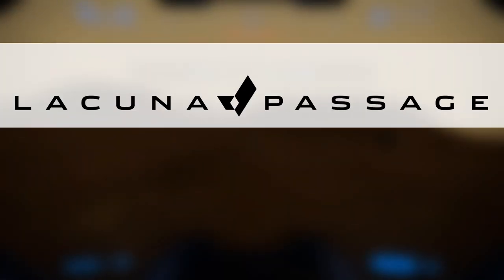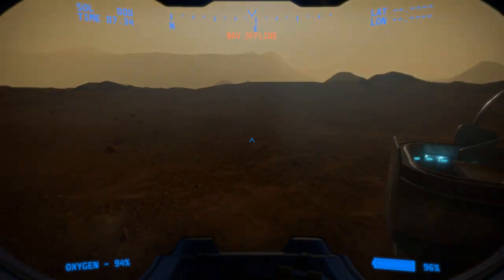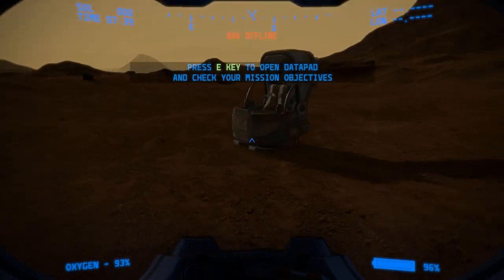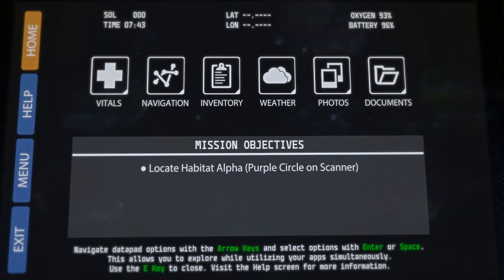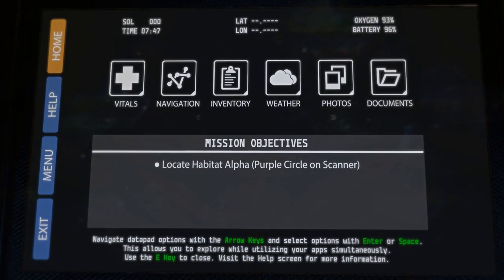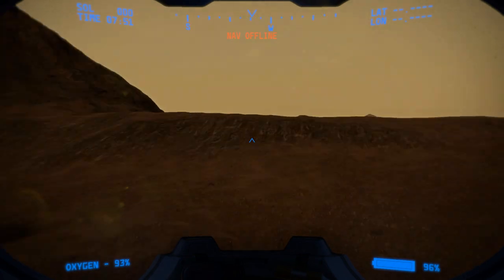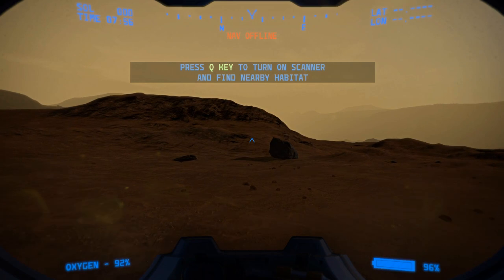Hello and welcome to Lacuna Passage. I'm Wuka from Honey Bunny Games. Lacuna Passage is an open world Mars exploration and survival game. I need to press E to open my data pad — my current mission is to find and locate Habitat Alpha, which is a purple circle on the scanner. Let's turn on the scanner — there's the purple circle.